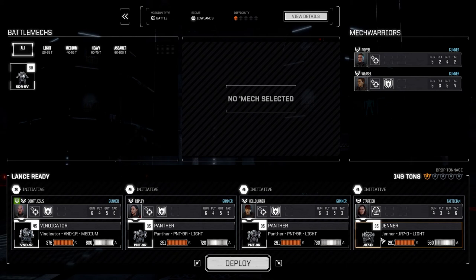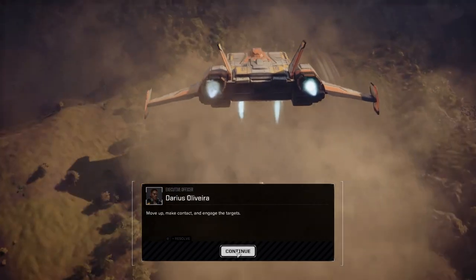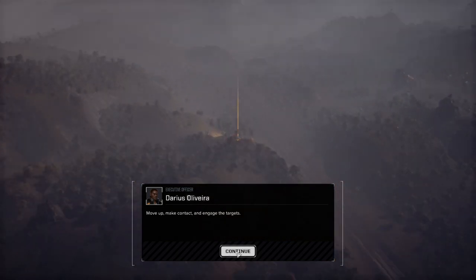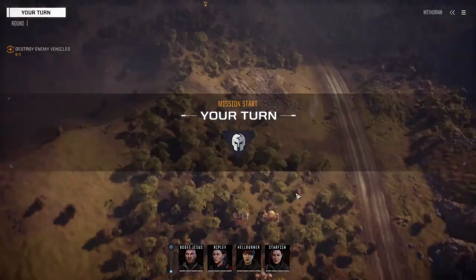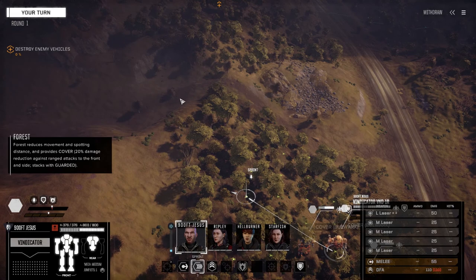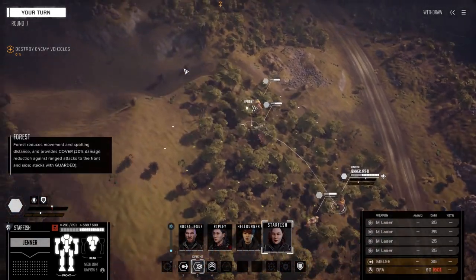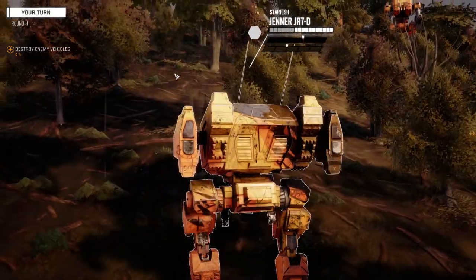Standard unit deploying. We've got heavy vehicles and a secondary lance up here — those look like SRM carriers or LRM carriers. The secondary lance will probably be off to the right, that's usually where they show up. But we're not going to move that way — we want to stay sheltered as much as we can from long-range fire.